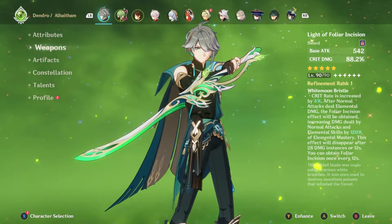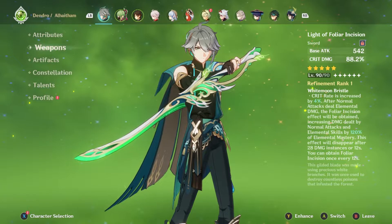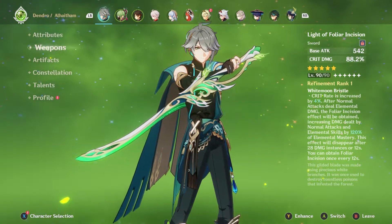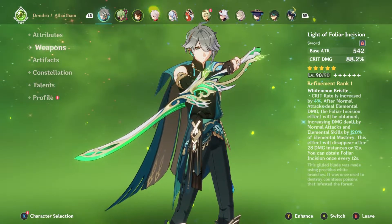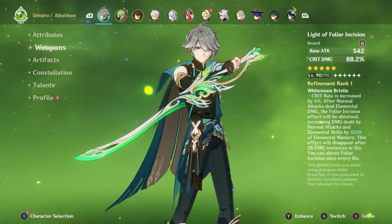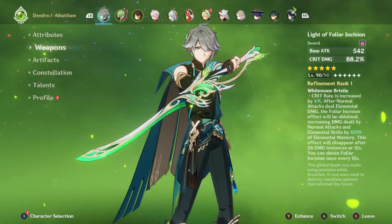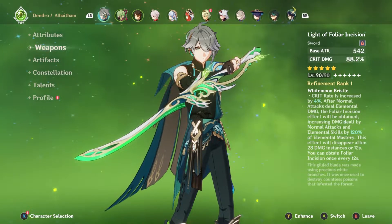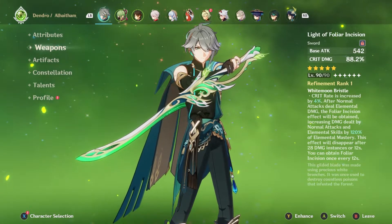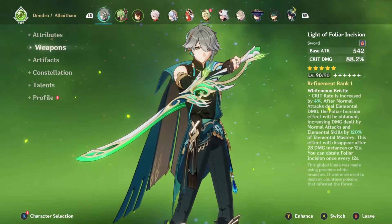The rest of the passive reads: after normal attacks deal elemental damage — which not a lot of characters can do — the Foliar Incision effect is obtained, which increases damage dealt by normal attacks and elemental skills by 120% of elemental mastery. This disappears after 28 damage instances or 12 seconds. There are not a lot of characters that use normal attacks as their main DPS option, and not many can infuse elemental power into their normal attacks.